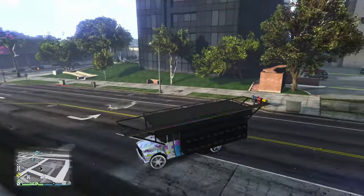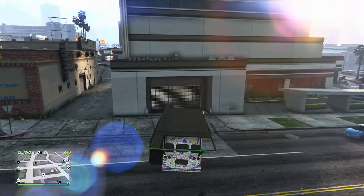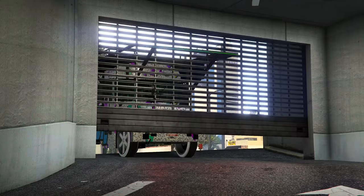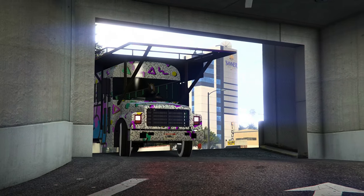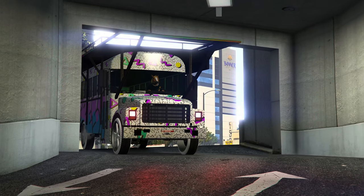I assume everybody knows this part, but we'll go over it again for people who don't. So once you have the modded party bus and your CEO, we're just going to drive it back in there and put it in the garage that it's from. Doing that will sort of glitch you out. You'll see this glitch screen here.